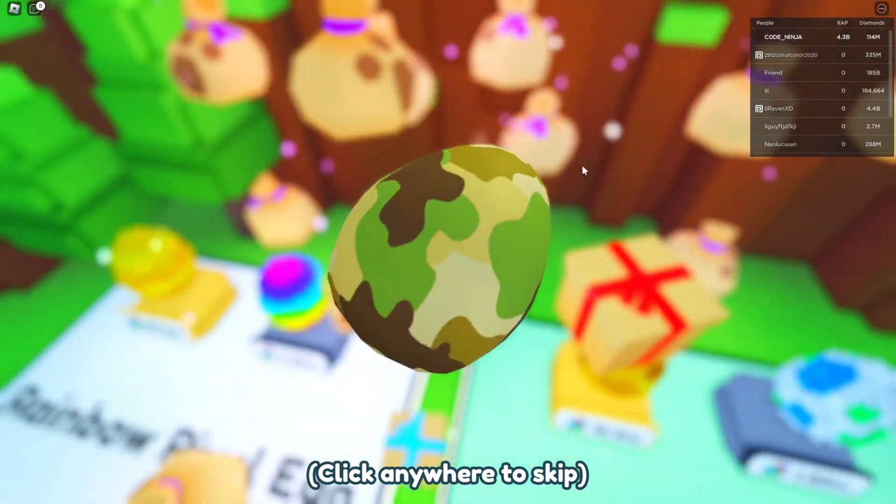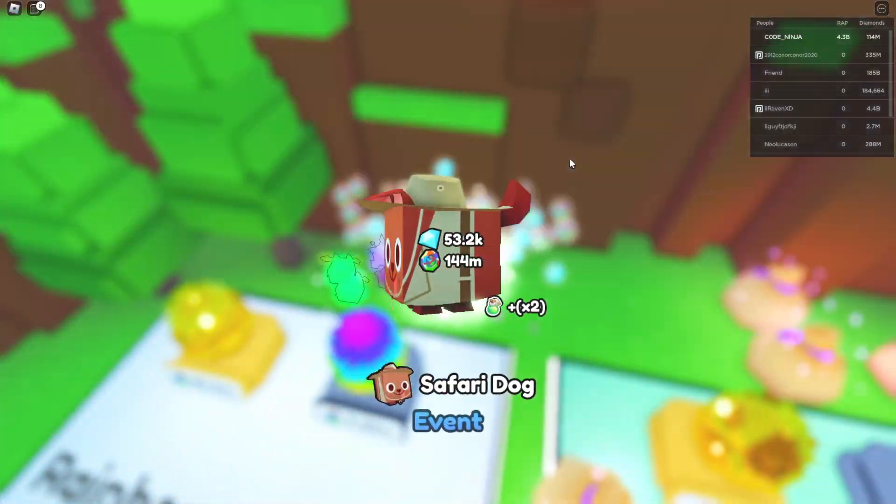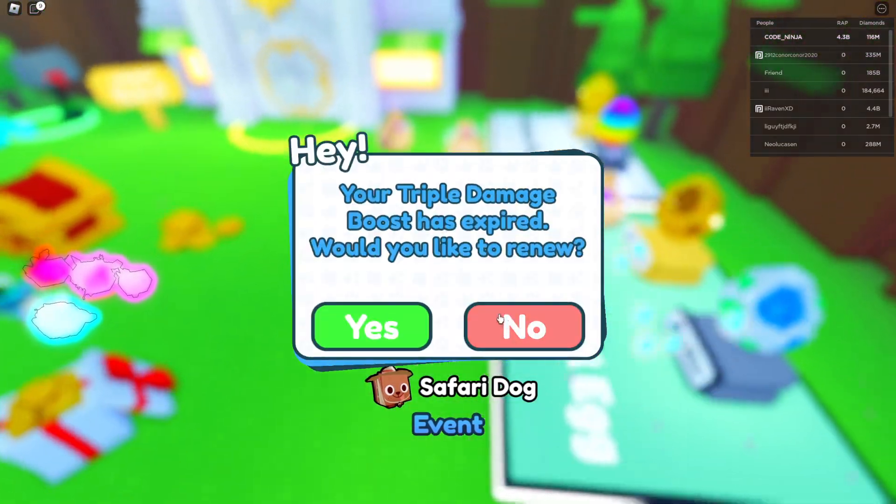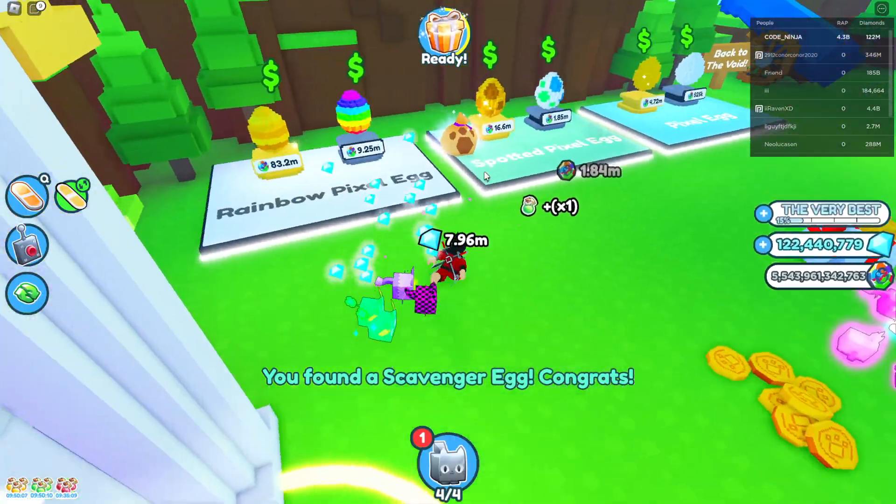The first egg is right here at Pixel World spawn. Collected! We got a bunch of free stuff, a bunch of free eggs. I got an event dog, which is not ideal — I wanted a huge pet.